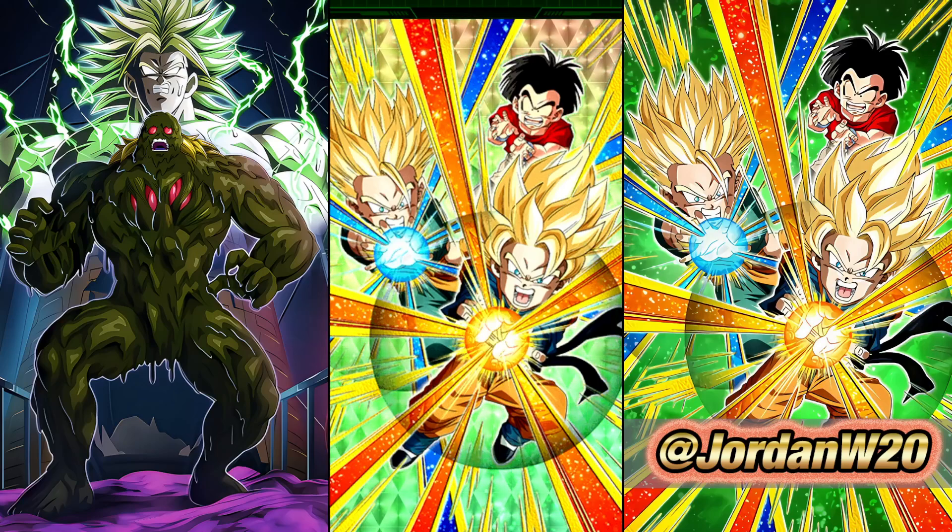Alright everybody, what is going on? We're taking a look here at the new EZA physical TUR, Goten and Trunks. This unit is pretty good. They came out after the 6th anniversary — they were the first unit after the 6th anniversary, and they came with the same name update back in the day.